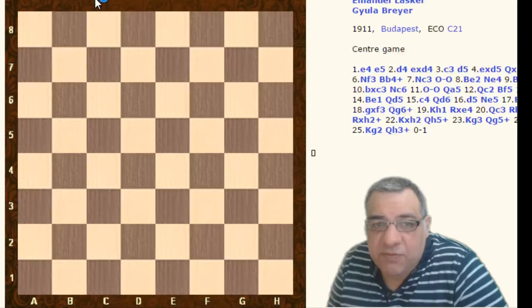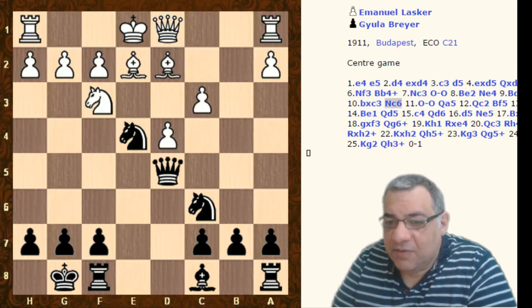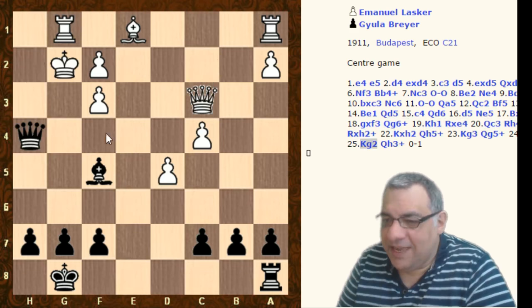We can see which master game this came from - this was a game where Lasker was on the receiving end of Breyer. I think Breyer was the one who said 'after 1.e4, White's game is in its last throes' - was that Breyer? Check - yes, check, rook takes e4. Absolutely crushing tactics - what a game by Breyer!